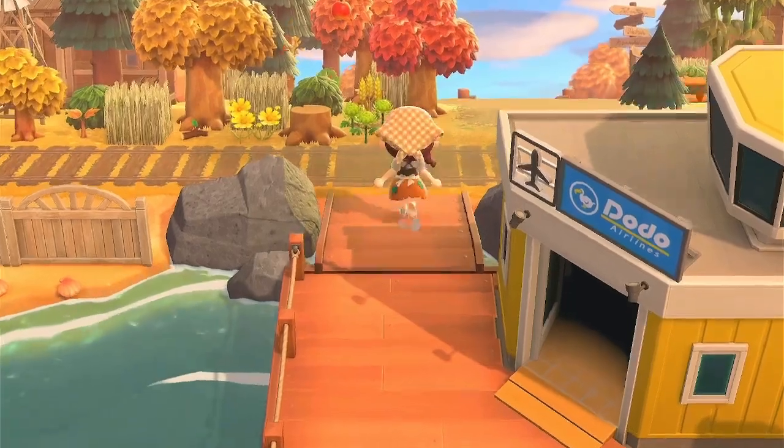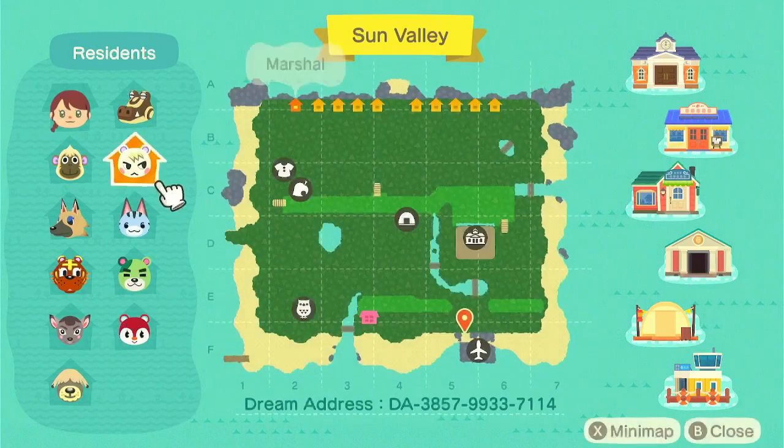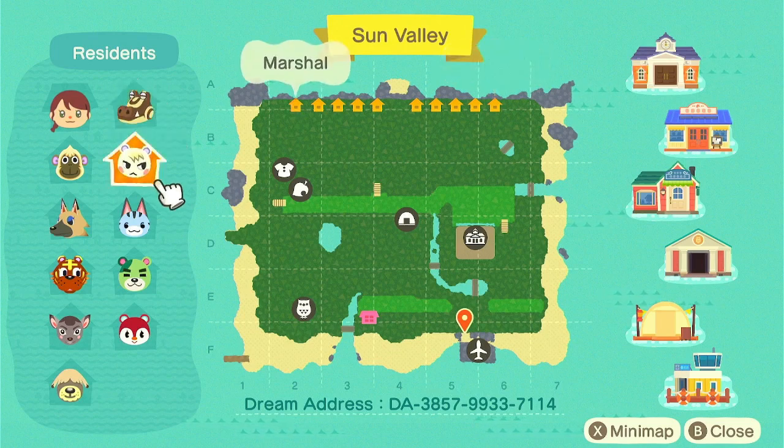This is my entrance area, it's really cute. Here's my map — I didn't do a lot of terraforming on this island. It's the flattest island I've ever done, and that is my favorite island I've ever done too. I had a whole lot of fun doing it and I think it turned out really cute.